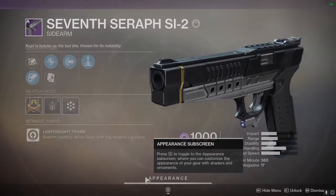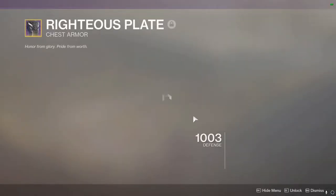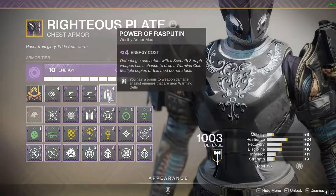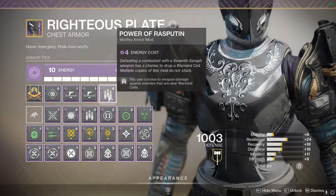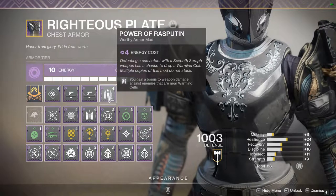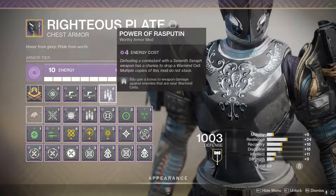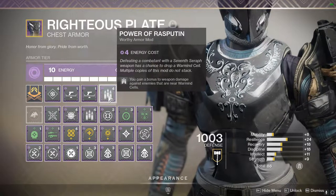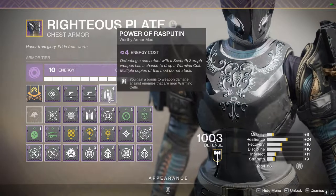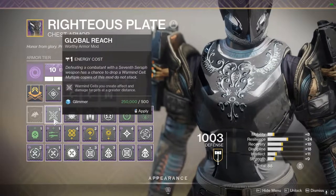That saving grace is that you can pair it up with Season 10 armor mods to spawn in warmind cells. The one I'm showcasing here has to go on a void piece of armor. When you defeat a combatant with a 7th Seraph weapon like the Si 2, you have a chance to spawn a warmind cell, and with this armor mod you gain bonus weapon damage against enemies near that warmind cell — it kind of highlights them.